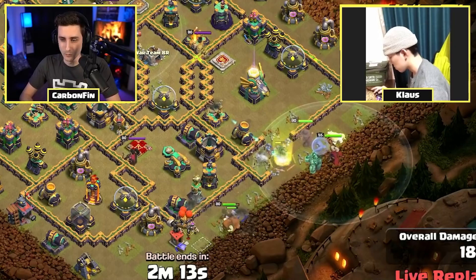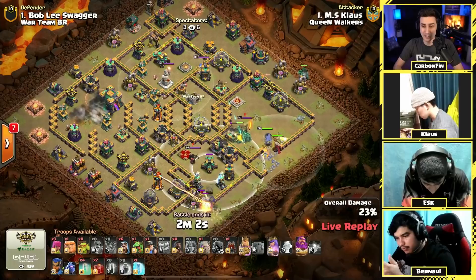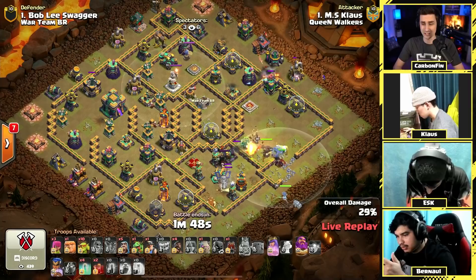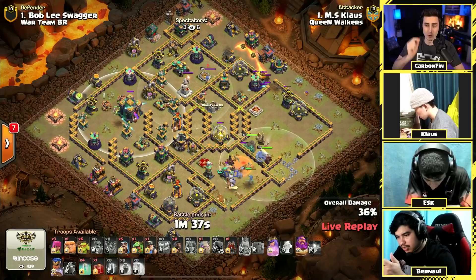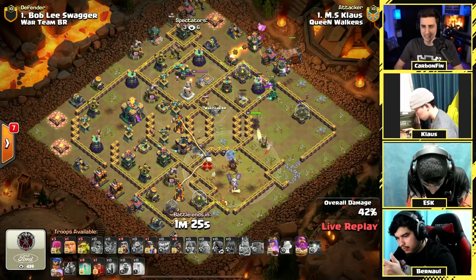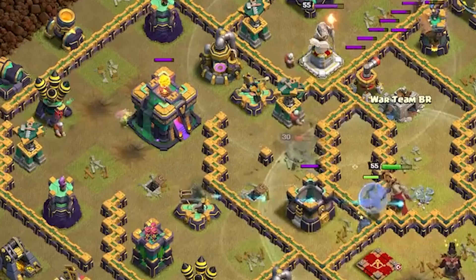The golem charges in — playing solo is not easy. It's going to be difficult. He finds the tesla farm in front of the scatter shot. The golems protect the queen as she makes her way into the base; she still hasn't used her ability, protected by the warden. The king's ability has been forced but the tesla farm skellies are a real problem. Klaus drops a skeleton spell to distract the queen. Sneaky goblins try for the town hall but find another storage. The log launcher is going solo to the right side.